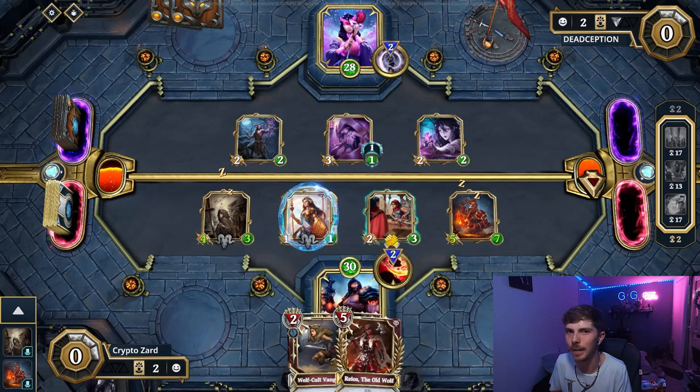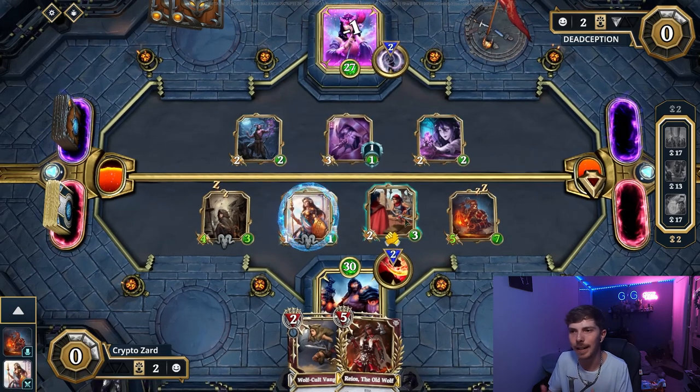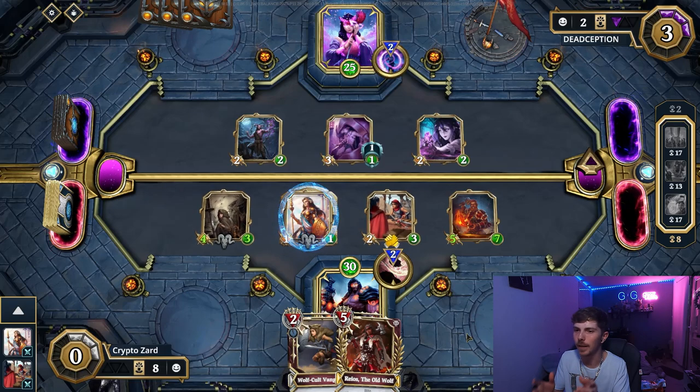There's so much power — look at our two-mana card at seven power, five health, and once we empower it it goes to seven-seven. Like I said, all we're going to do is ignore the monsters and go straight for the god. I should have read the effects though — that's my normal strategy: ignore and go for the god.